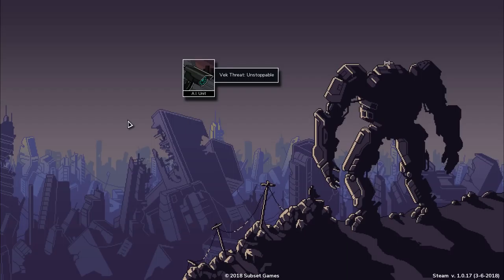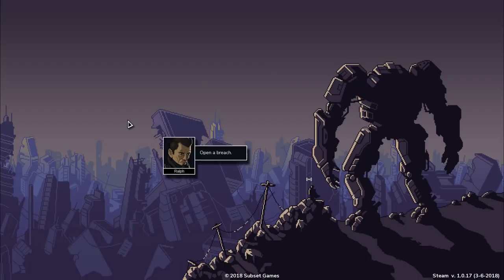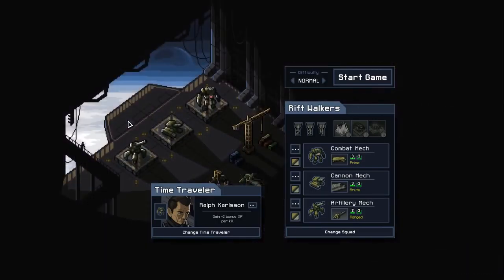Humanity destroyed, back threat, unstoppable. Mission failed. Open a breach. Time to go back and try again. So this game, you have squads of three and there are these mechanized units. They each can do different things. It's a grid turn-based game.